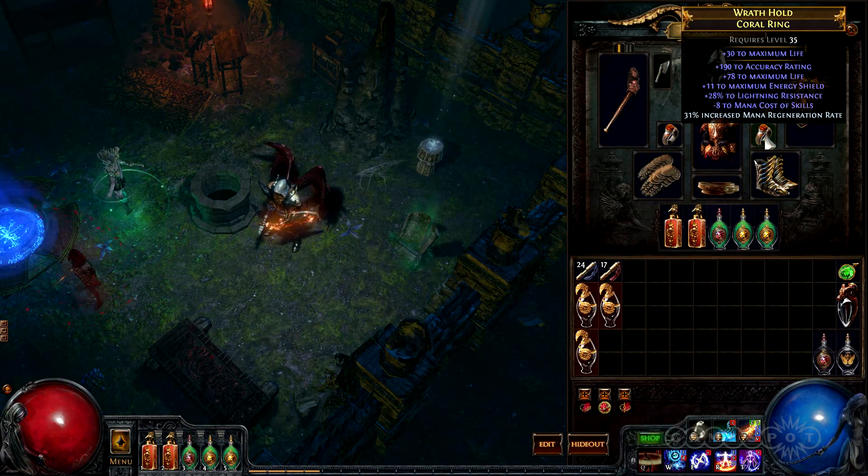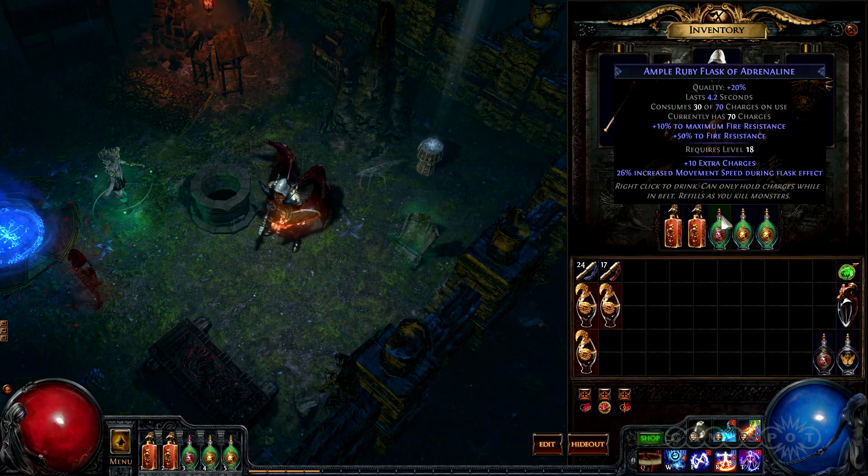Elrion's ring mod is very useful because it drops the mana cost of Incinerate from 35 to 27, which allows it to be sustained indefinitely. We're quite impressed with this ring — it was crafted all the way from 1 mod up to what you see here.